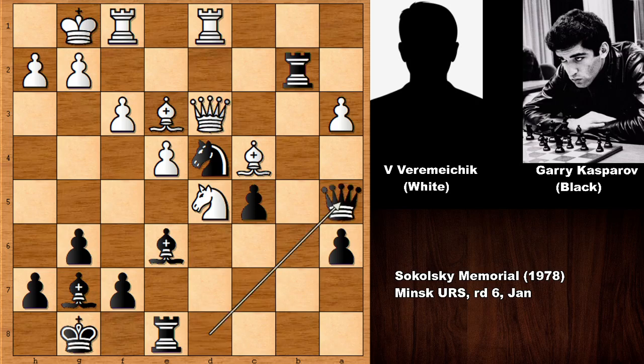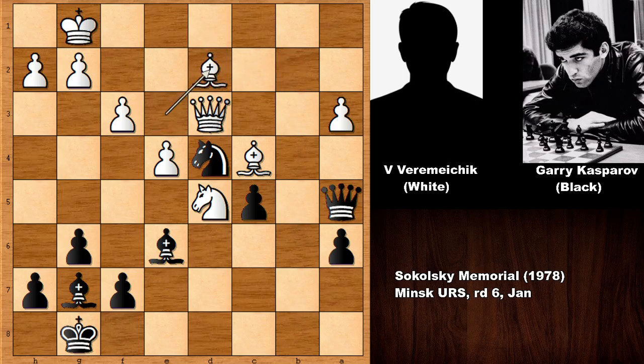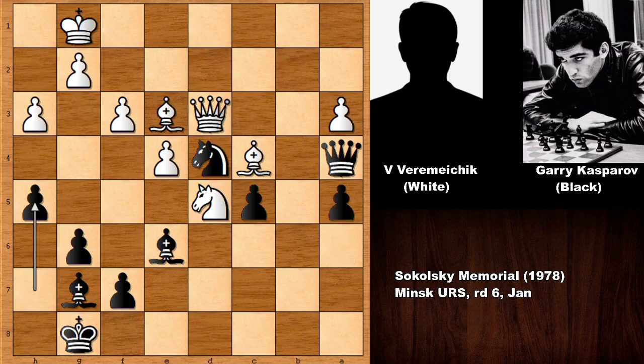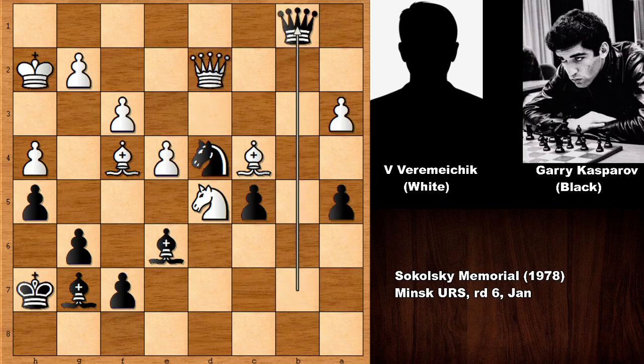Queen to a5, attacking the rook, defending the rook, exchanging the rooks, attacking the rook again. Kasparov captured the rook, bishop takes on d2, and queen to a4 — Kasparov is planning to visit the king with the queen. Bishop back defending, a5, h3, h5, h4, and king to h7, king to h2, and queen back. Bishop to f4 and queen to b7 by Gary Kasparov, planning to visit on b2. Queen to d2 defending.